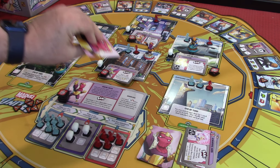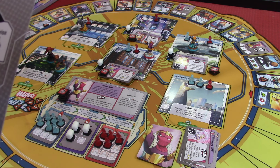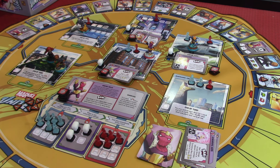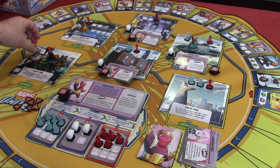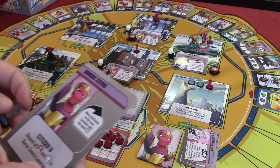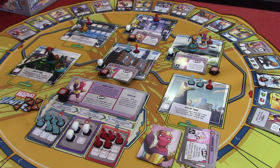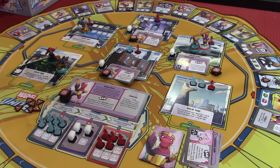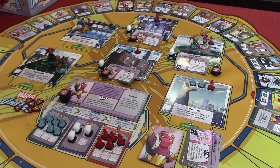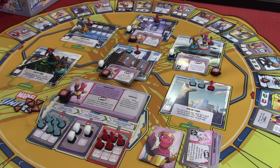Then Baron Zemo's going to go, and that's where we'll end this episode. It says move clockwise to the location with the most civilians. There's no civilians, no civilians, no civilians, no civilians — bam — and he takes this civilian out. That's all he does. I don't know what the significance of that is yet, but I have a bad feeling that since we have very few civilians on the board now, he's going to pull some card that does something devastating around not having civilians in locations.